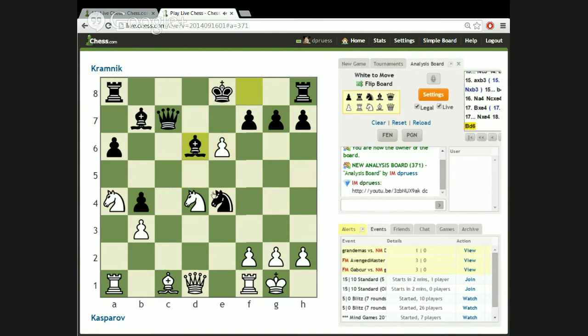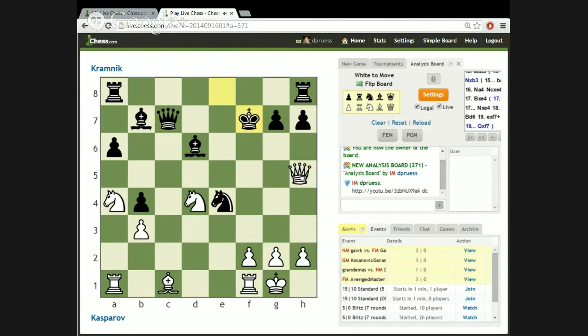Kramnik hastens to develop with Bishop-D6, easy to remember because he's now about to start his counterattack. He lets Kasparov take on F7. Now in this position there are two conceivable moves: Queen takes pawn or King takes pawn. King takes pawn leaves your queen on this diagonal and has the idea of trying to castle by hand. But there are some problems with this move, so Kramnik goes for Queen takes F7.